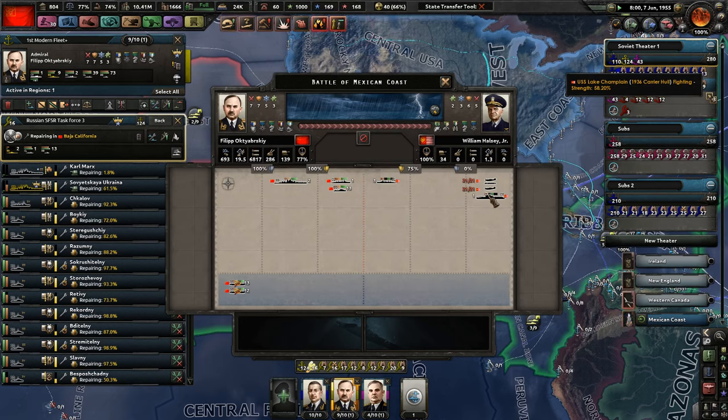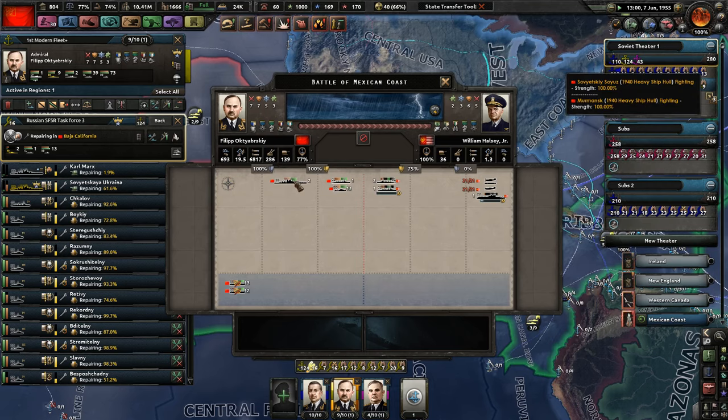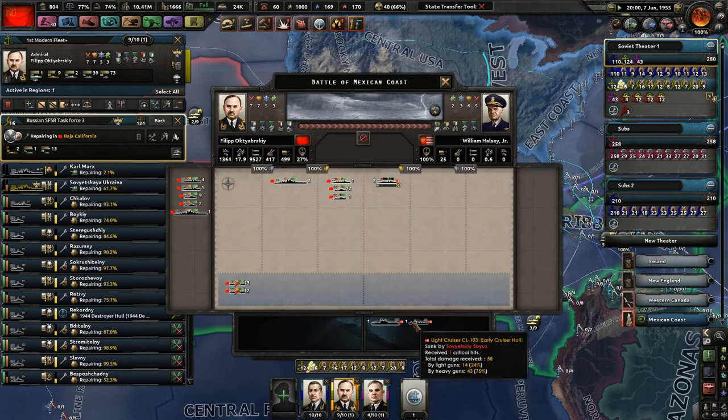Hello there, USS Lake Chaplin. Its strength went from 100 to 12 — what happened? It's been damaged by my other battleships coming in, my battleship threes. And it couldn't escape — it received a critical hit, then got hit by torpedoes. Its aircraft have been evacuated to the airbase in Texas. It looks like the heavy guns actually hit the light cruiser, which is awesome.